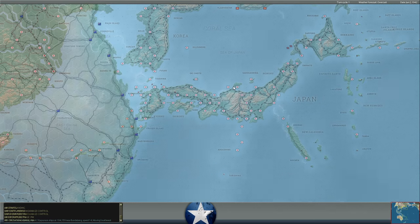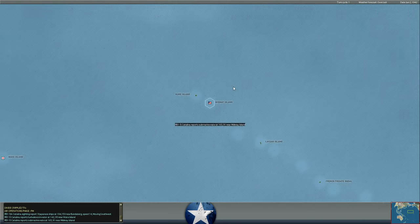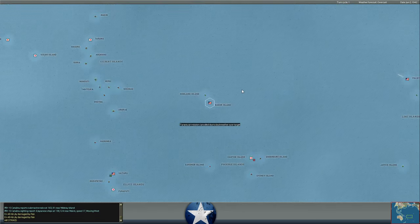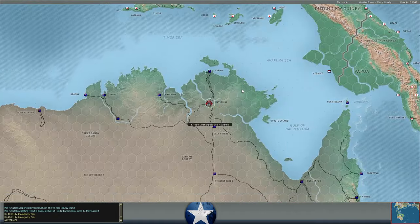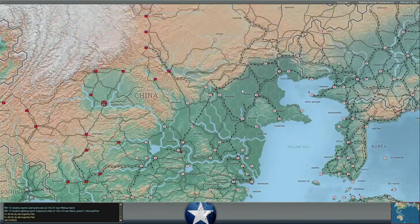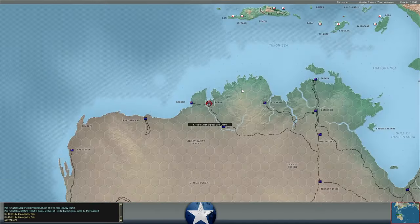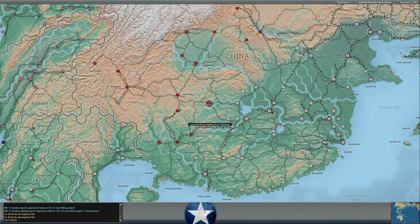We could possibly help by bringing in long-range land-based aircraft to provide some additional CAP over the carrier groups. The P-38 might be able to get close enough to the carriers for a CAP mission while still having the carriers be in range of the island, but we don't have very many of those.